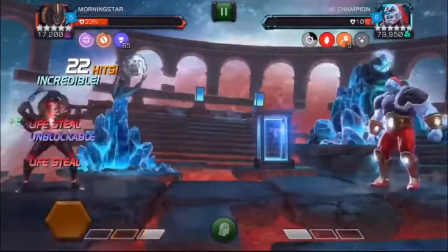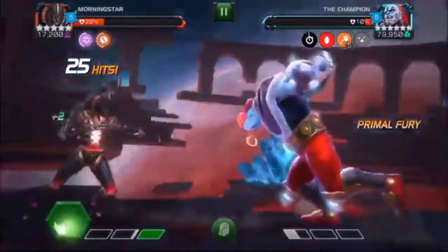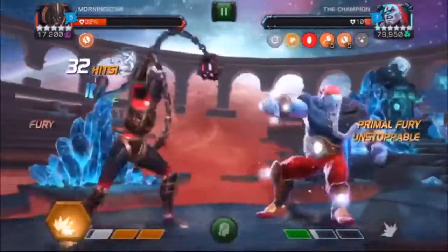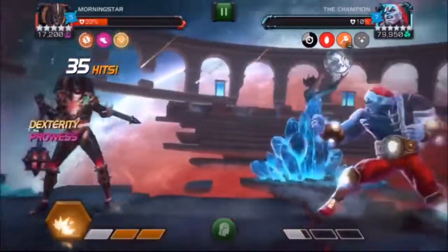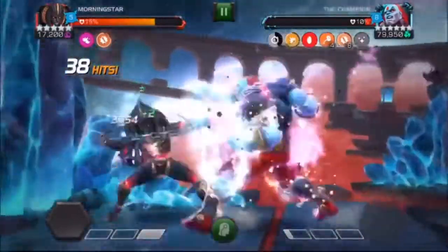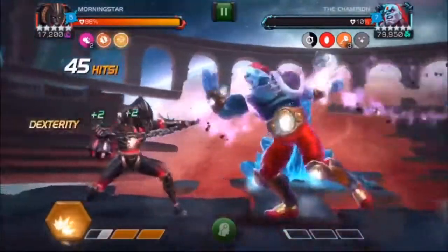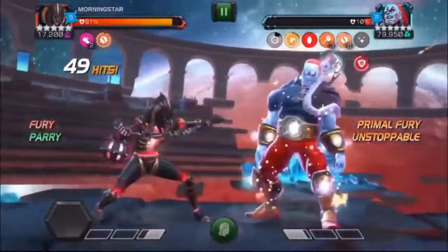You can look at my health — that SP2 got me some health but I'm still at no prowess charges. Here I just threw the special to create some space; her SP1 actually creates a lot of space. This SP2 again got me a little bit of health. That was the first prowess charge. This SP2 shot me back to nearly full health, which is pretty crazy. There I got a second charge — just use the SP1 to get them off. This one basically healed me to full.